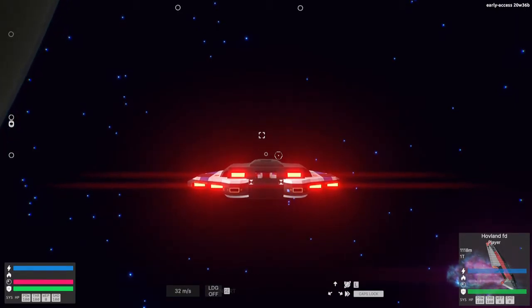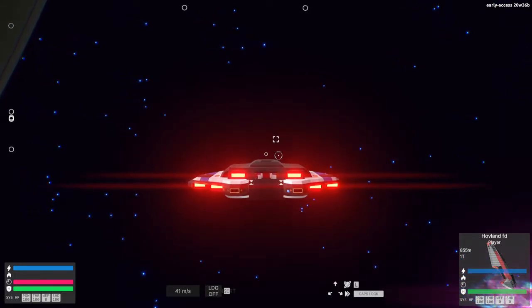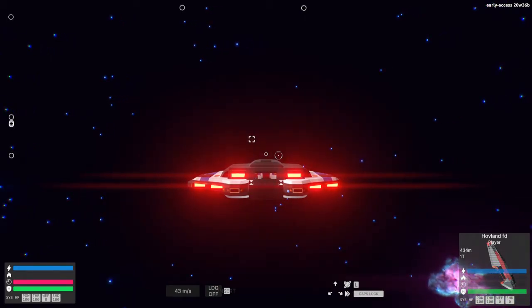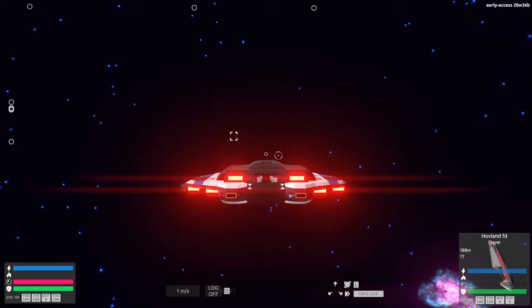Here's my other hovercraft that the game gives you at the beginning — it's supposed to be up in the ring world, but at the moment it's floating around out here in space. This is what happens when you try to drive these things too fast: they clip right through the ground and strand you out in the middle of nowhere, and I have absolutely no way to retrieve it.